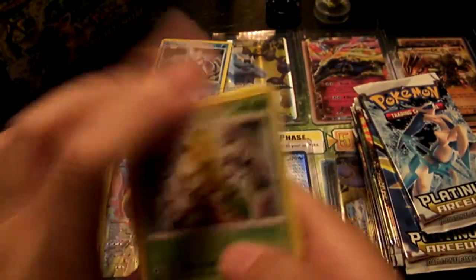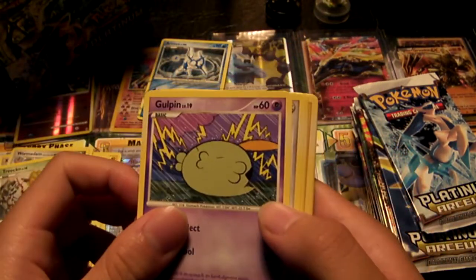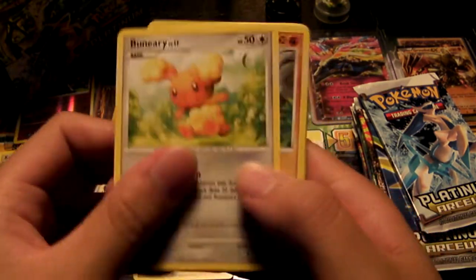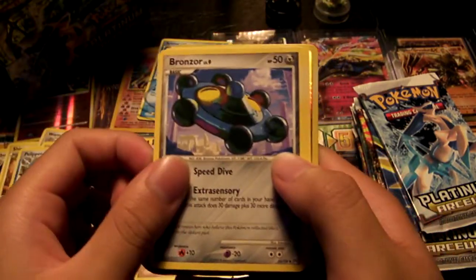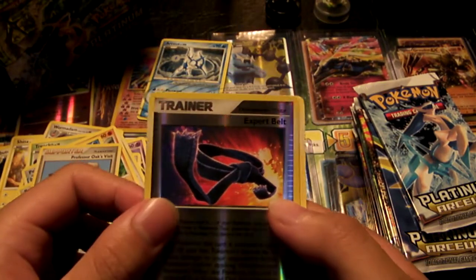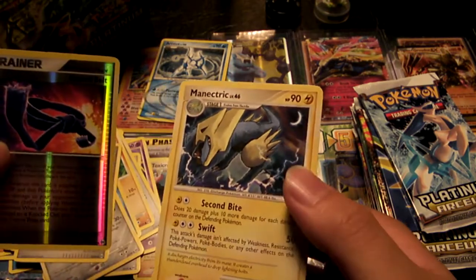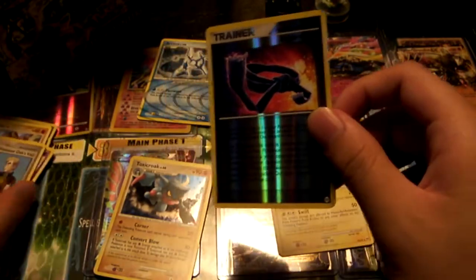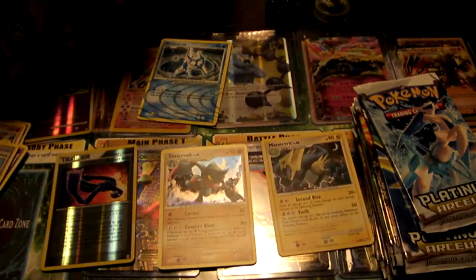Next pack. So we have Treecko, Gulpin, Phaegon, Beniri, Geodude, Pelipper, Bronzor. Supporter Oak's Visit, a Trainer Expert Belt, a Reverse Foil, and a Manectric Rare. We'll put them here, put the reverse foils here, and the foils here.